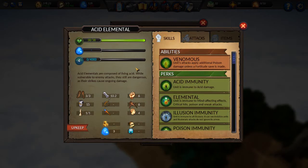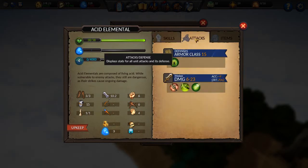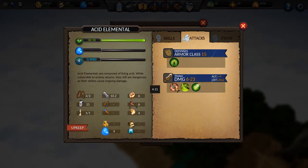The Acid Elemental, on the other hand, has very little hit points and not a very good defense — it's a little bit slower — but has a ton of immunities. Immunity to acid, immunity to illusion, immunity to poison — that means illusion spells like blur are not going to work on him. As an elemental: no mind effect, no critical hits, no poison, no sneak attacks. The thing itself does even more damage than the Giant, because it does normal damage, acid damage, and poison damage. That's a lot of damage coming through.